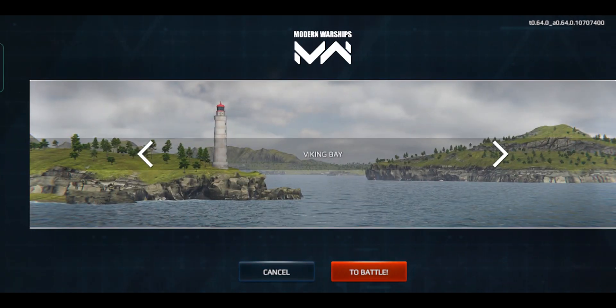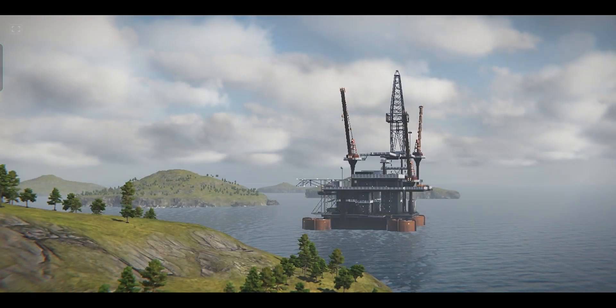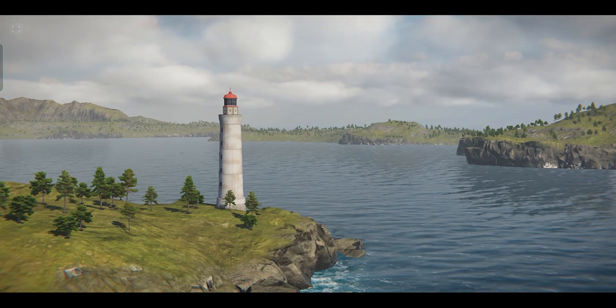In the update there is a new map called Viking Bay. It is said to be currently the map with the most advanced graphics in the game. The map is quite big and has a lot of large obstacles, which will certainly favor close combat ships and aircraft carriers.